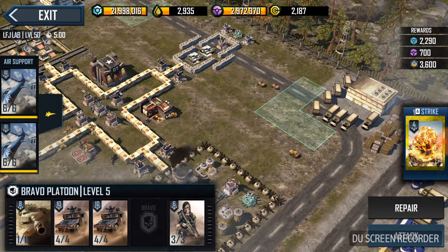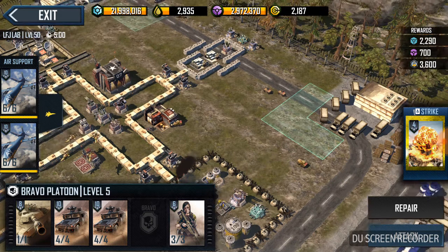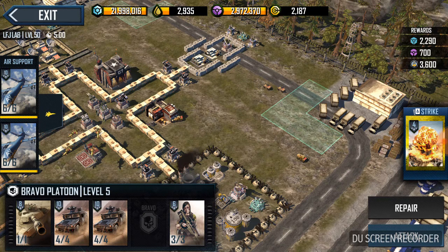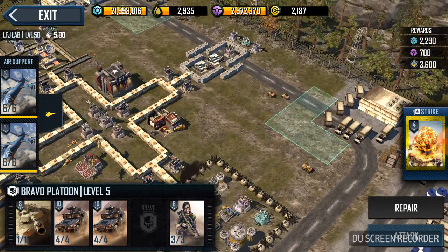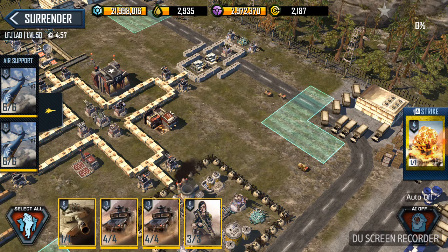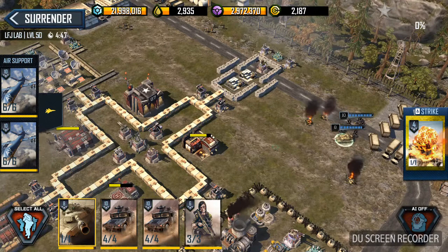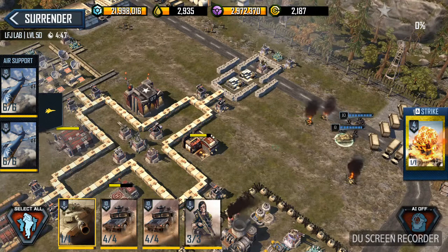Starting out, we're going to drop our tank kind of in that corner, then select all and drop them on that Humvee side to take out the first initial stuff, then slide them into the corner. Select the tank, drop it, select all, drop everybody on that side, shoot the striker, move the tank over here, Humvees follow.